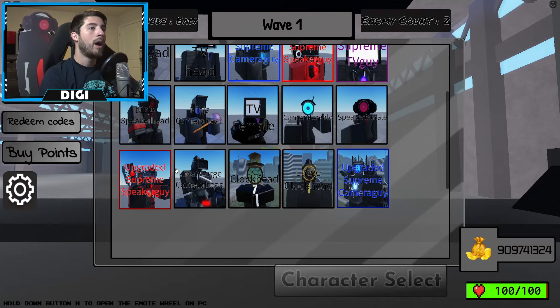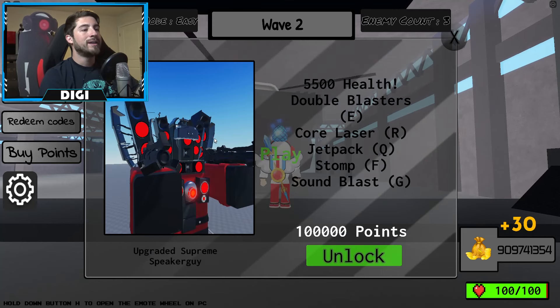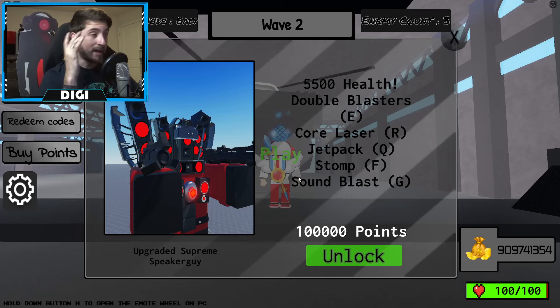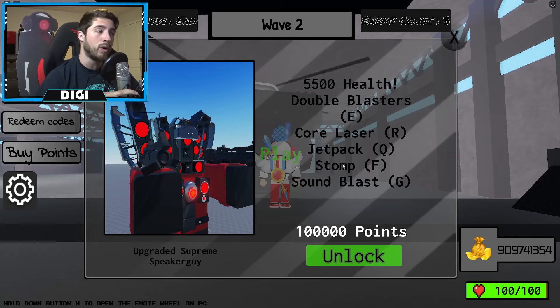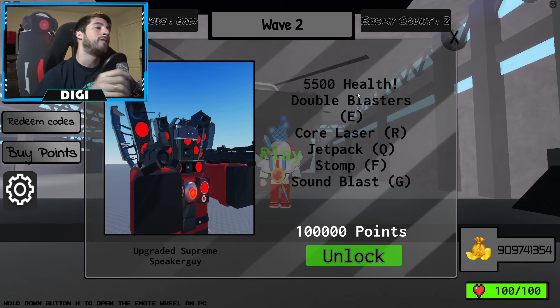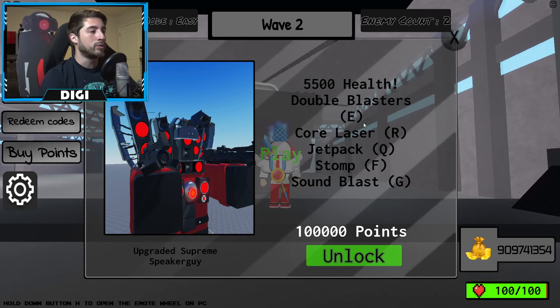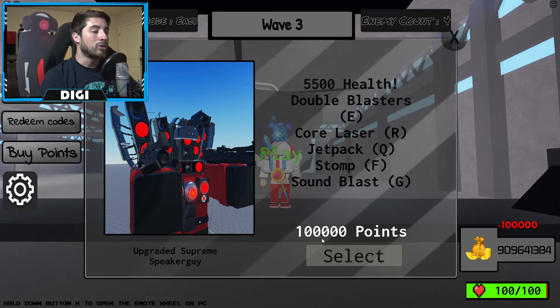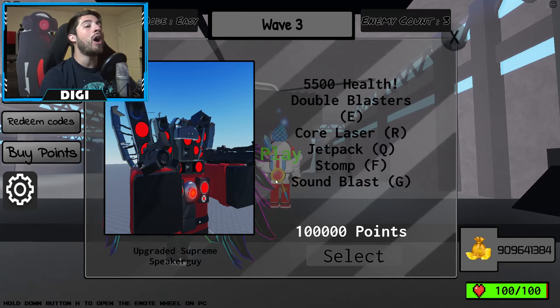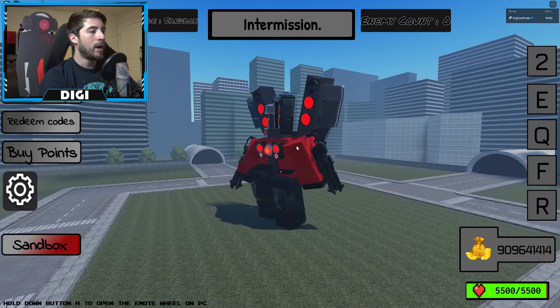We also have Upgraded Titan Speaker Man - I thought we checked this guy out before but I guess I was wrong. This one has 5,500 health, double blasters, core laser, jetpack, stomp and sound blast. That's going to cost a hundred thousand points. Titan limit reached - someone must be Titan Speaker Man right now. All right, there we go.